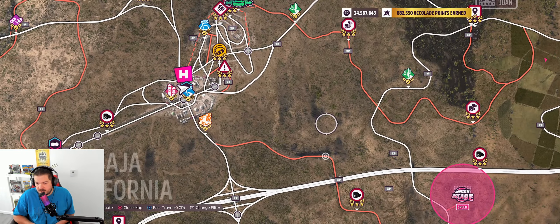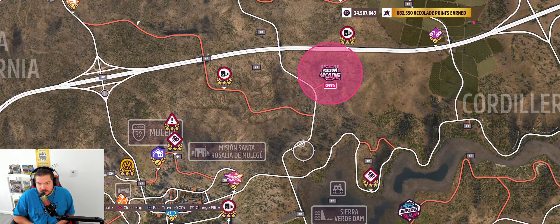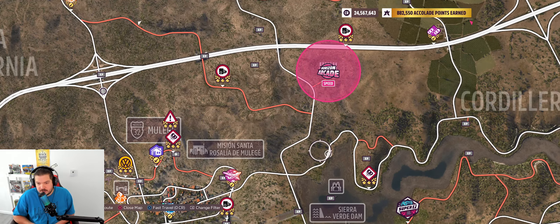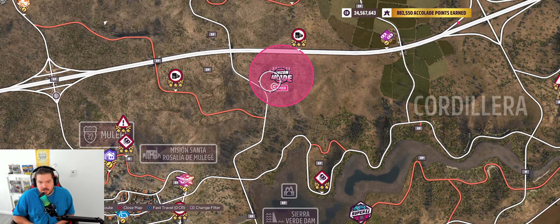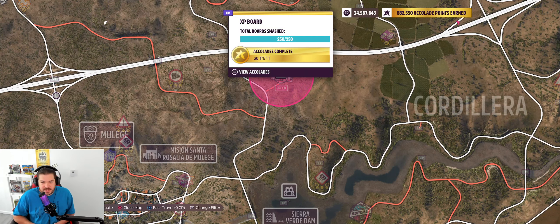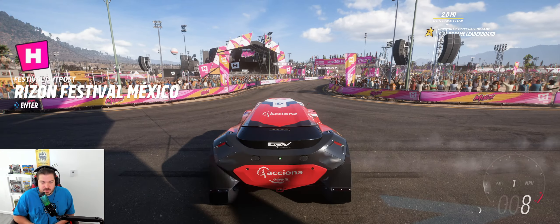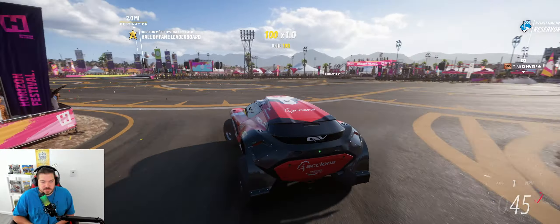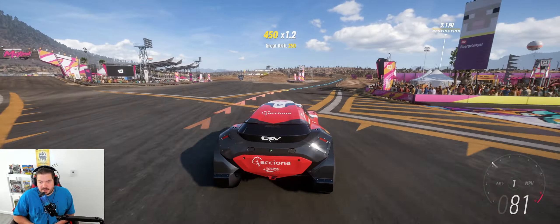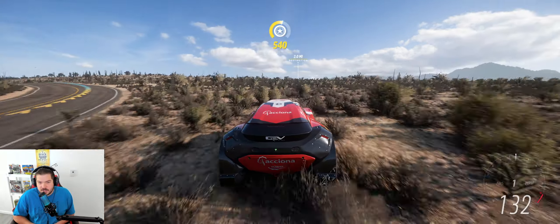There's an XP sign in the way - I gotta get my bearings. Right underneath the Horizon Arcade speed event, we're going to mark this XP board. Right underneath there is the solar farm - that's one of the only places I know where there's an extreme amount of solar panels. I don't know if there are any other ones, but as long as you know where that one is, you don't need to find any others.